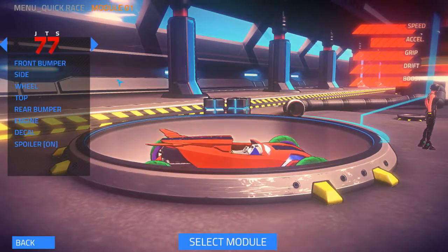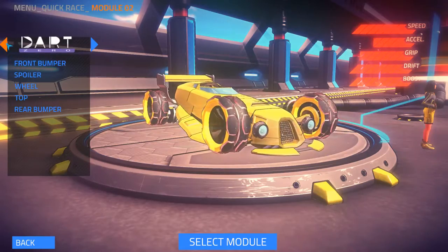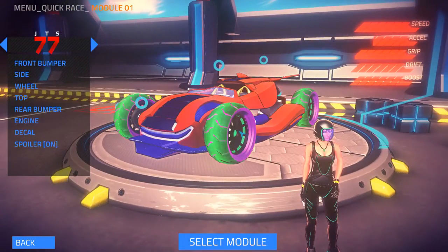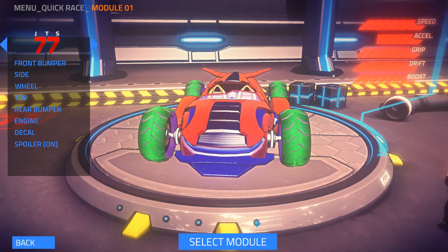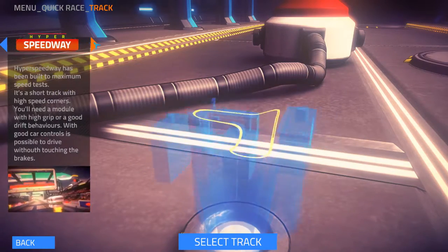In here we can design cars, and there are three different designs that you can further customize. One cool thing — if you saw in the intro, whatever cars you have here is actually what shows up in the intro, which is pretty cool. I haven't noticed that in a lot of games, so I like that. I think we'll choose this car. And the track — looks like there are three.